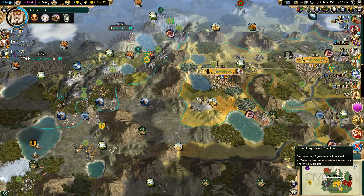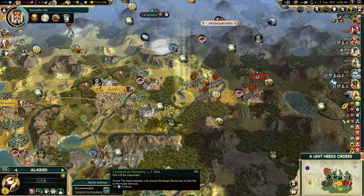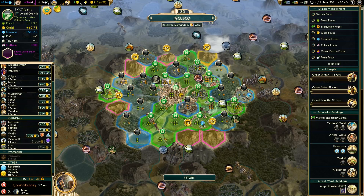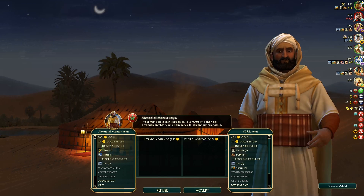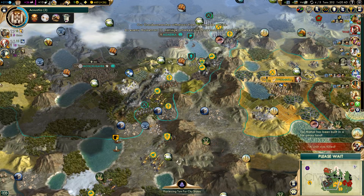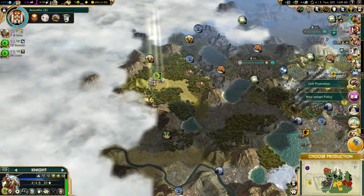Research agreement is done. I think we're okay now — I don't really need any more research agreements. We're going to grow soon. Oh no, oh no — we lost a great general! Are you serious? How did that happen? I wonder if I accidentally had him automated to move to a tile with no unit on it — that was pretty lame.